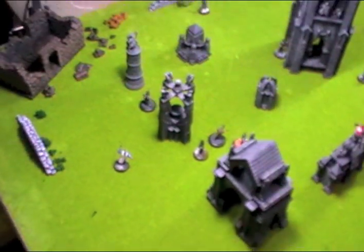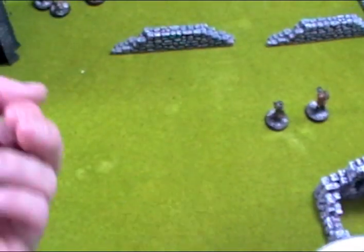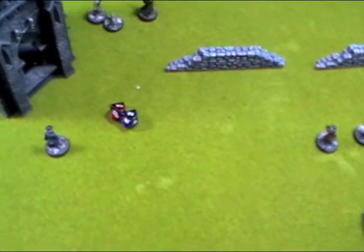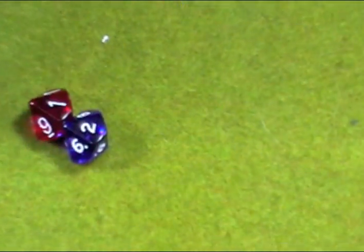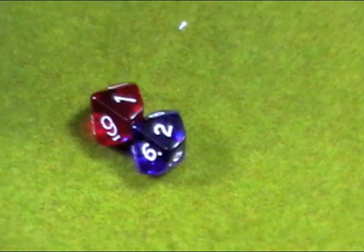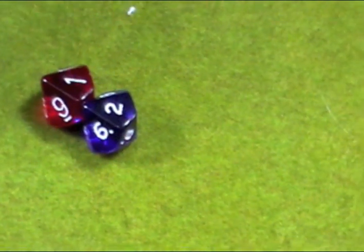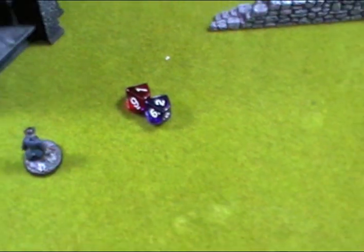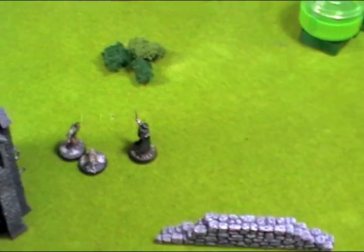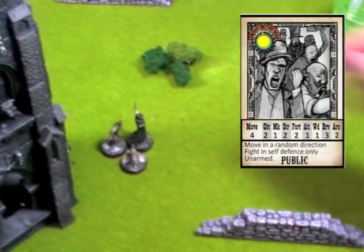Now the game will start by rolling for initiative — highest initiative goes. The Ripper knocked my dice away and left me with a 1, so I've got lowest initiative which means the Ripper goes first. Because of his positioning, the Ripper has decided he's going to charge into combat with a civilian and try and take him out.